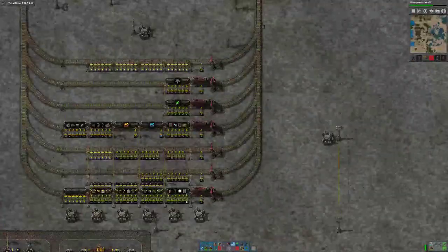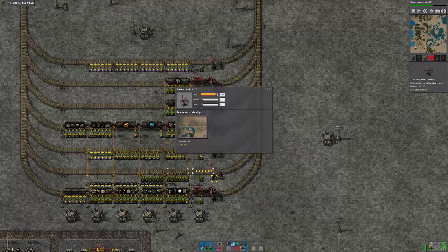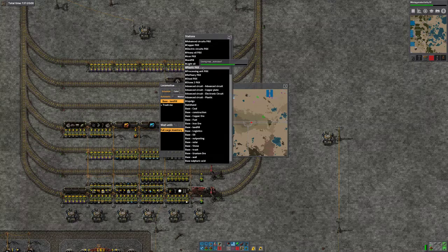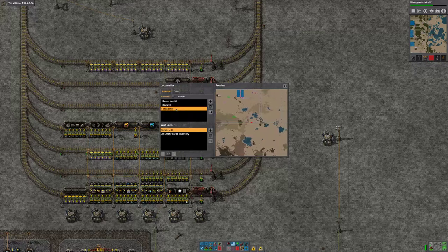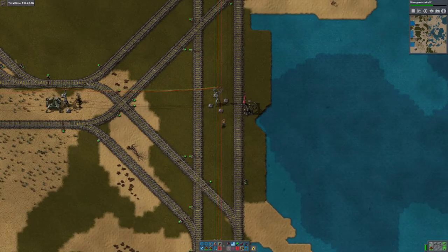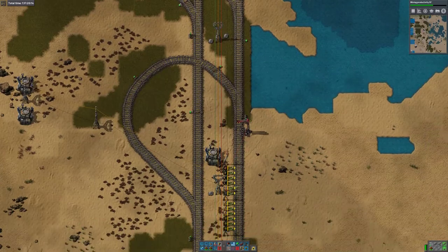This isn't quite how I wanted to start the game, but here we are. The other landfill train has decided to travel — landfill, until inventory empty. Let's remove trash me from its schedule. That's better. So I think now we can take off the landfill stop and just have the trash me stop.